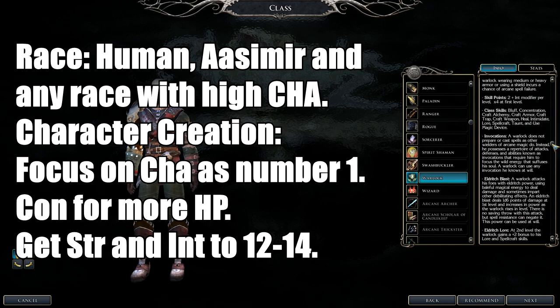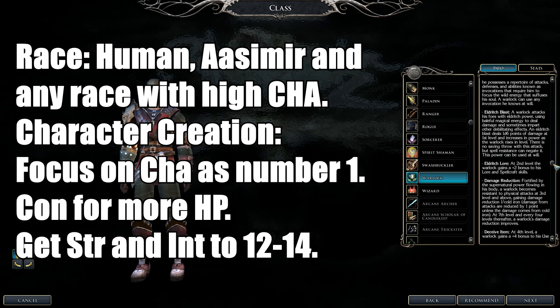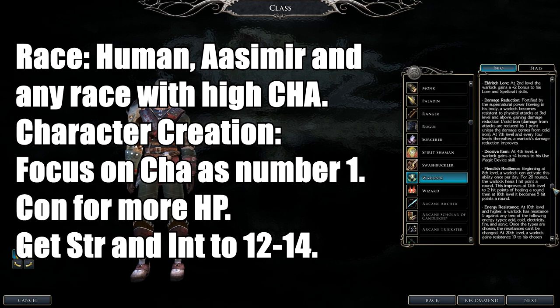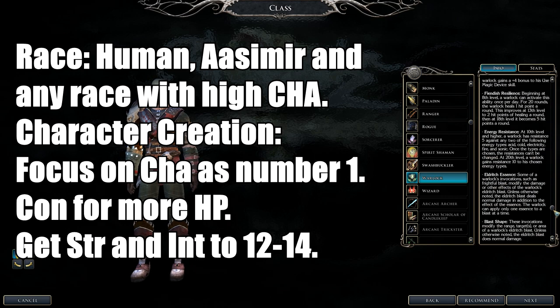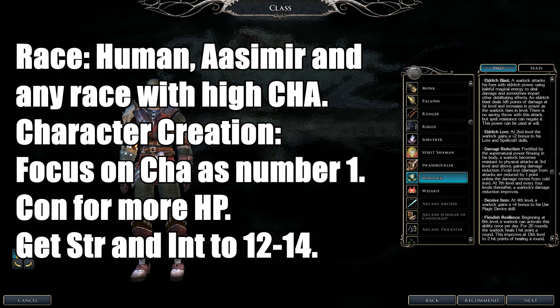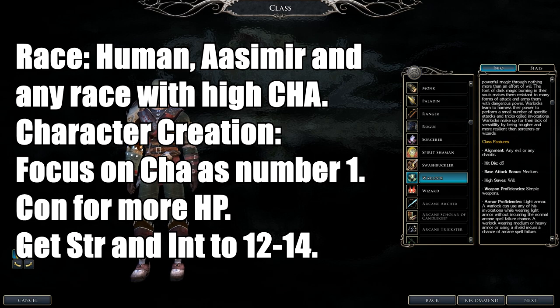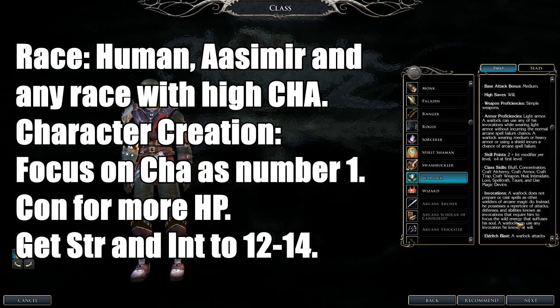Recommended races for Warlock are Yuan-ti Pureblood, Humans, Aasimars, or any race with high Charisma. Importantly, you must be Chaotic or Evil alignment. They also have Damage Reduction and some nice resistances.